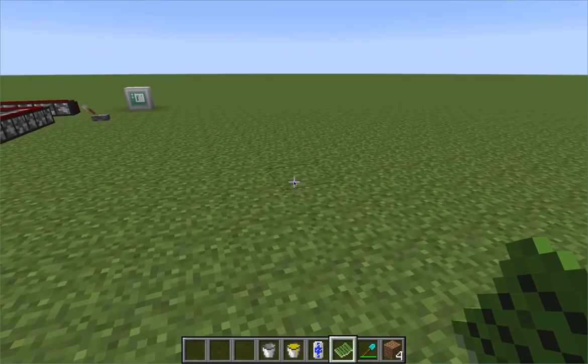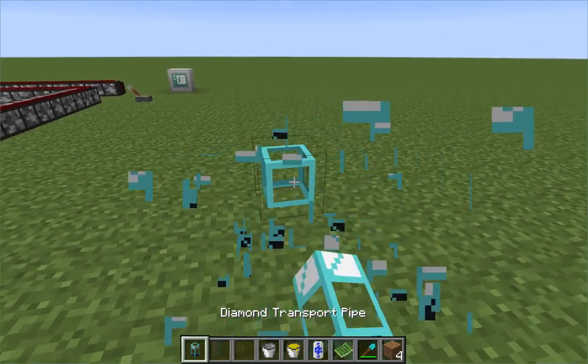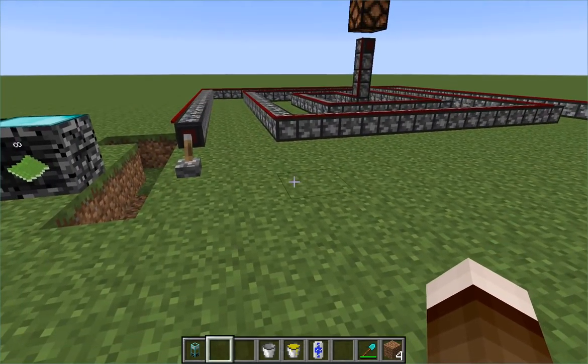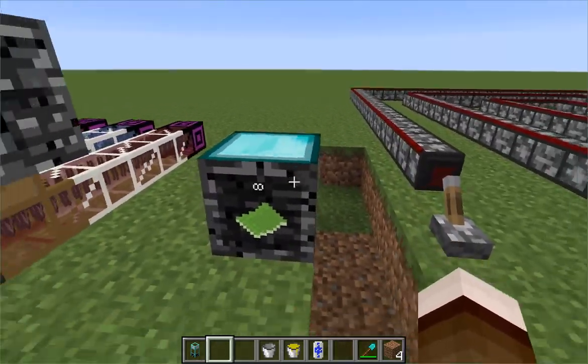The way you can use lists is: generally you can use a diamond transport pipe, and instead of putting just items in there, you can put in lists. And it will actually take the list into account. You can also use it on gates for controlling robots, but that's another story.